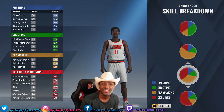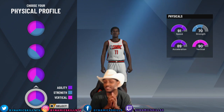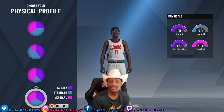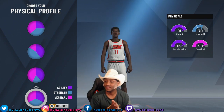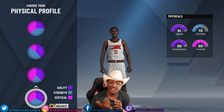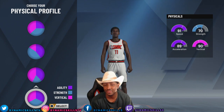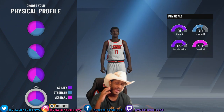As a shot creator you definitely need speed and acceleration, and as a defender you definitely need strength and vertical. So I selected the pie chart all the way at the bottom — this pie chart right here: 91 speed, 89 acceleration, 90 vertical, 70 strength. That is everything you need to be effective on offense and defense.